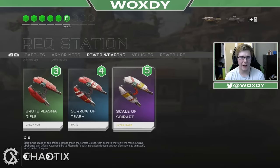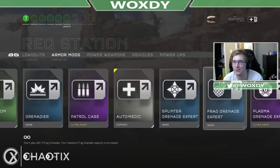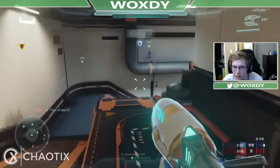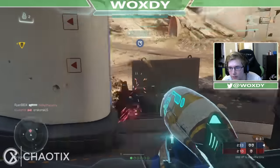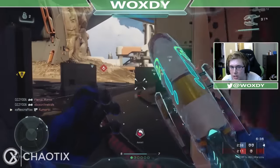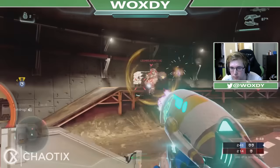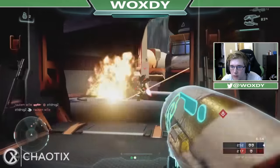Now we've got the Scale of Sorrapt — level 5 wreck, you guys are gonna have to correct me so many times in the comments. We'll call in Advanced Thrusters since it's a close-range weapon — I want to be able to get close. It still seems to shoot really slow so you have to lead shots quite a bit. Actually, maybe I don't have to lead shots as much as I thought.